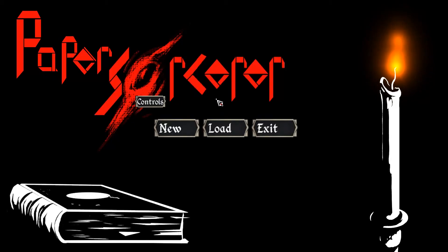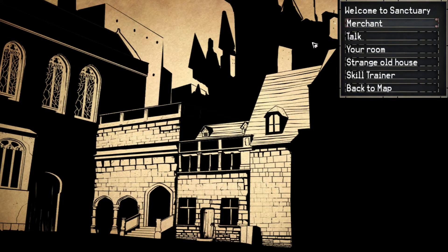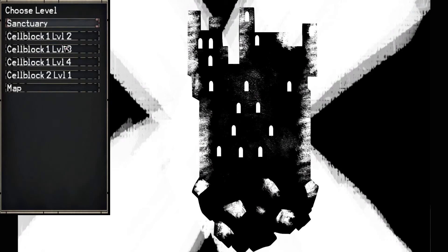Hello and welcome. Jumpy coming at you once again with some more Paper Sorcerer. Let's jump straight into it. In this video we're going to explore the sanctuary and we're going to move on to Cell Block 2 level 1.